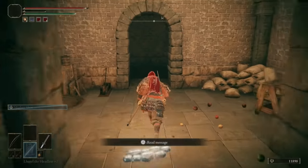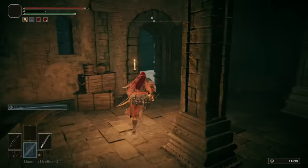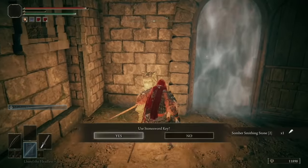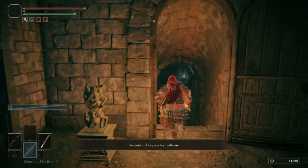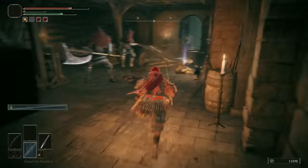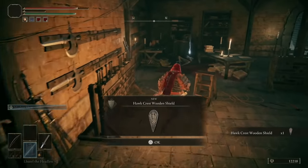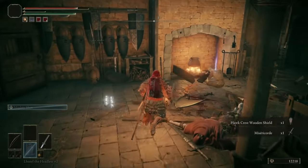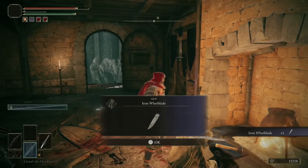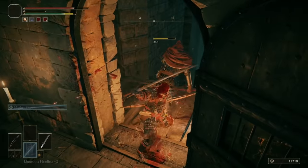Head out of this room and turn immediately left — you'll find another lift taking you back up to the site of grace from a few minutes ago. Next, go through the door on your left, turn right and grab a level two somber smithing stone. With a stone sword key you can go through a nearby room — be careful, there are two massive exiles with giant axes. When they're dead, you can grab a shield, a dagger with 140 crit, and most importantly, an iron whetblade which unlocks more Ashes of War options.